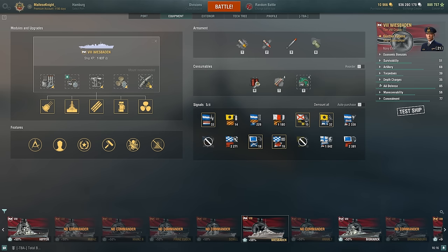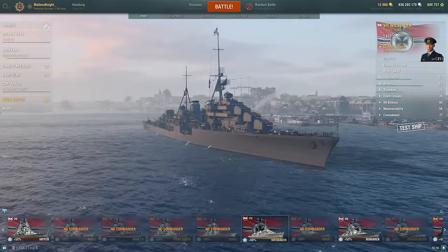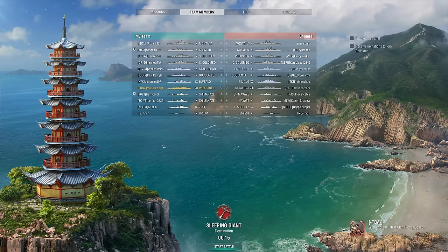Why would you expect a heal or speed boost? San Diego gets a heal, but this gets smoke, so it's okay. That is the Wiesbaden in port. Let's take a look at the gameplay. Here we are on Sleeping Giant — top tier! Actually, we're the only Tier 8 ship in this match, which is pretty interesting.